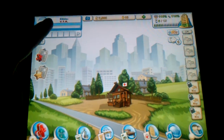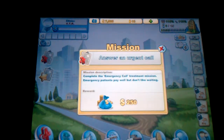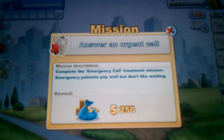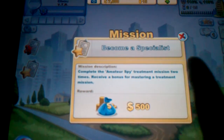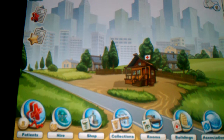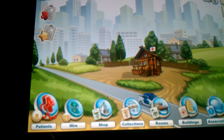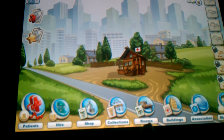First you have your clinic name. Over here you will have your missions — I currently have 'Answer an urgent call' for 250 coins and 'Become a specialist' for 500 coins. On the bottom of the screen you have your patients, the people you can hire, your shop, collections, rooms, buildings, associations, and friends.